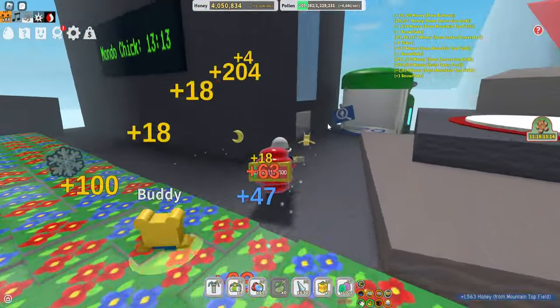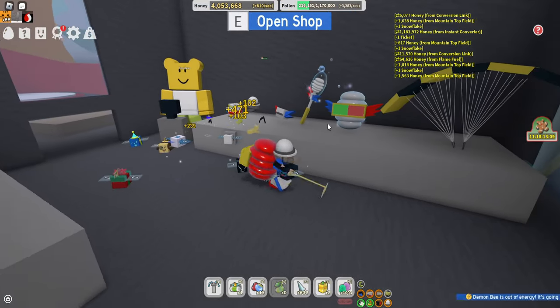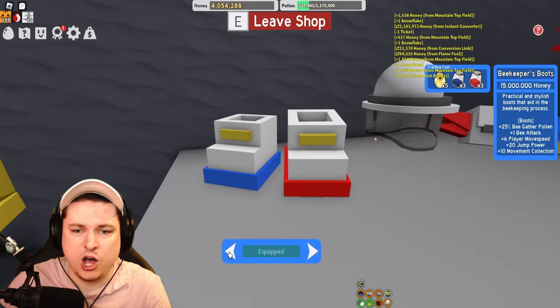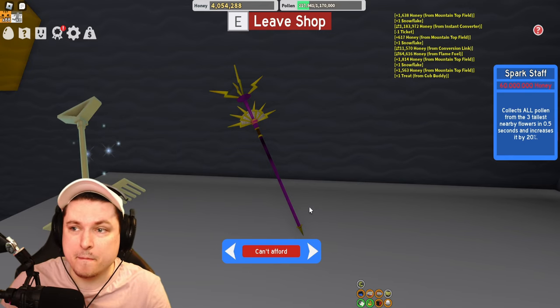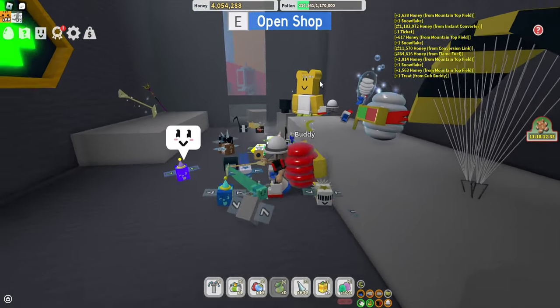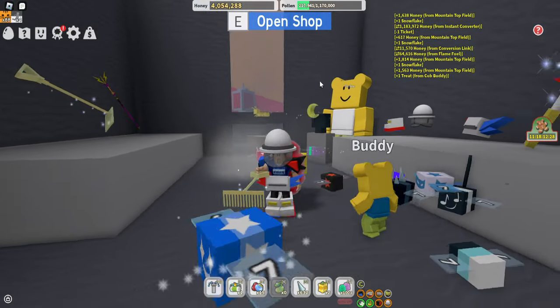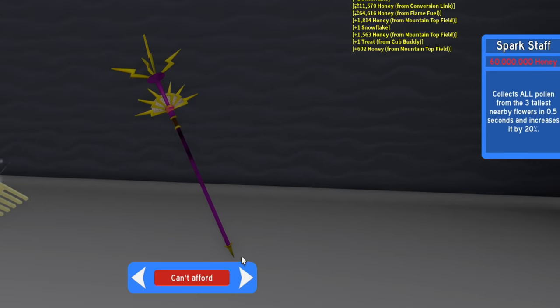My goal today is pretty simple — I'm going to need another hive slot, and I think that's going to be my next upgrade regardless. The only other things I could go for are the porcelain dipper, which is just an upgrade above the spark staff at 60 million honey, or a hive slot at 110 million. I never look up guides for this game; I try to figure it out myself. So I think we're going to go for the 60 million honey spark staff today, which shouldn't be too insane.